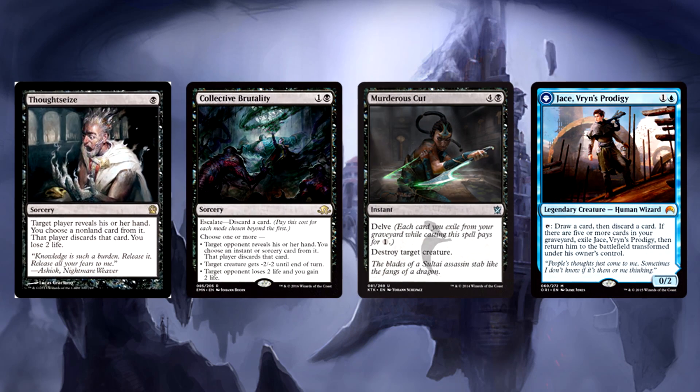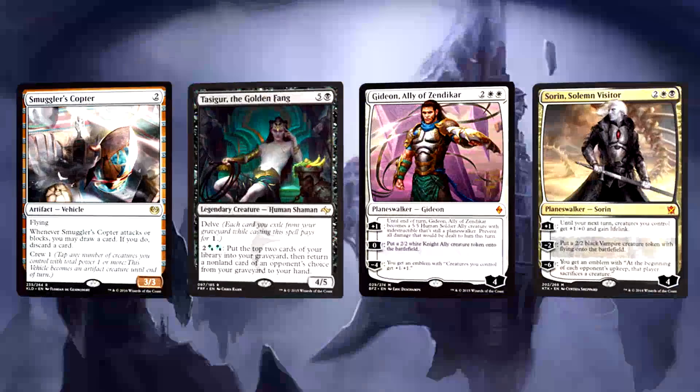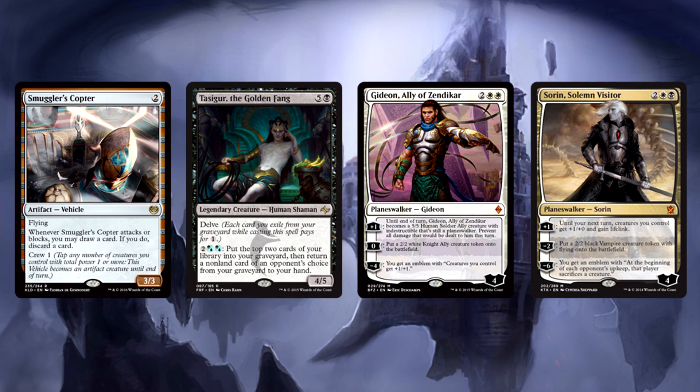So what do you think about this iteration of Esper Control? Is this something you would consider playing? Personally, the mix between pure control and midrange is something I really enjoy. Without counterspells, I didn't think I would like it that much, but oh man, was I wrong. Being able to crew a Smuggler's Copter in a control deck — that's just value. If you have any questions, concerns, or comments, please leave them below and we'll talk about it. I've been playing with the deck for a little bit and have some notes, so ask away. Thanks for watching and we'll see you next time.